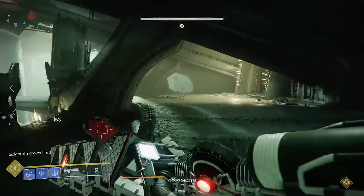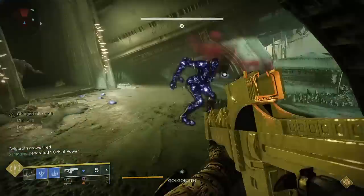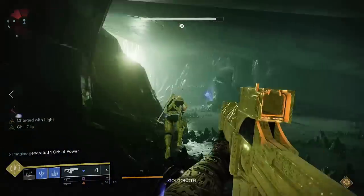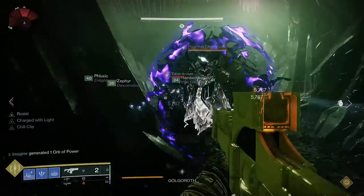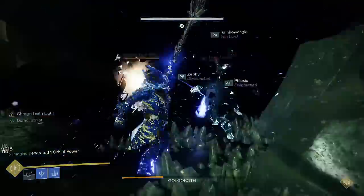Combined with Whisper of Refraction, you should be regenerating your entire rift before the current one disappears, provided you get one kill on a slowed or frozen target. You do need to be mindful of the situation still — you do have very high damage resist, but it's always good to place a rift even when you don't think you need it because you get it back so fast. You still need to play defensively as well, since you are in fact still playing stasis.